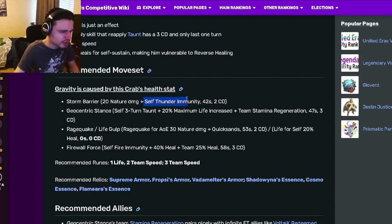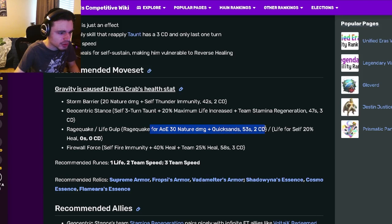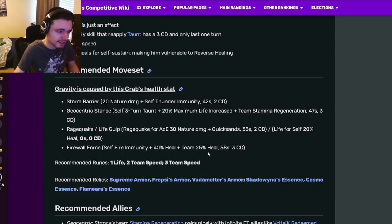Now for the moveset: he has a self-Thunder Immunity, which is honestly kind of a really bad move. He also has a self-3 turn Taunt with a 20% maximum life increase and team stamina regeneration. He also has an AoE at 30 nature damage with quicksands, or you can pick a self 20% heal with 0 stamina and 0 cooldown. And then he has a self-fire immunity with 40% heal, and a team 25% heal, which is pretty decent.